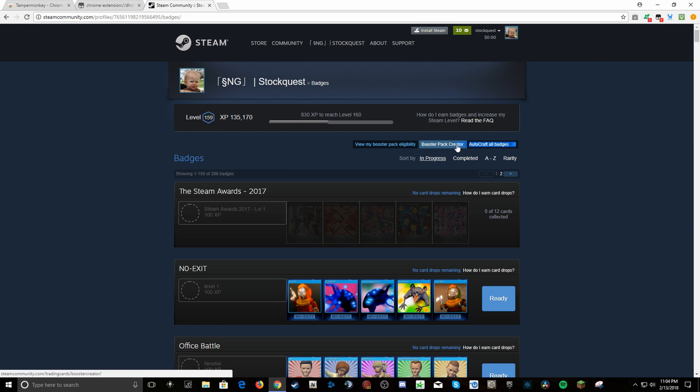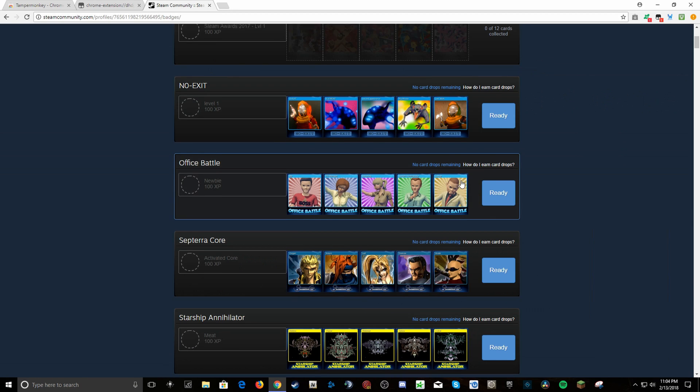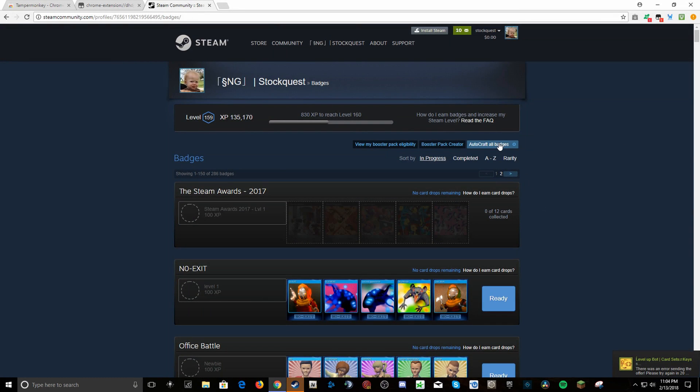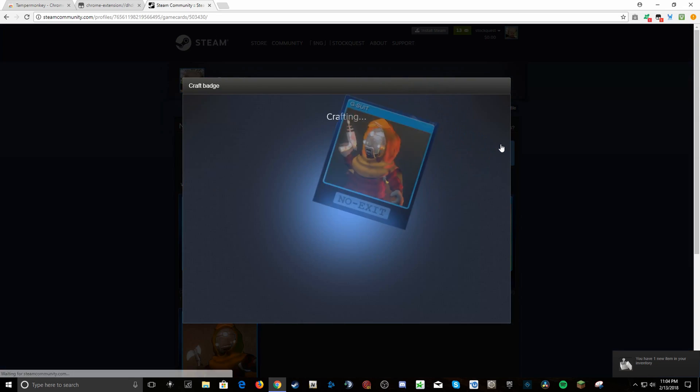We can now go to my Steam Badges. Now you have this button that says 'Autocraft All Badges' right next to the Booster Pack Creator. I have a bunch of sets, and all you have to do is literally click 'Autocraft All Badges' and it will craft every single badge for you. I'll be back with you once this is done.